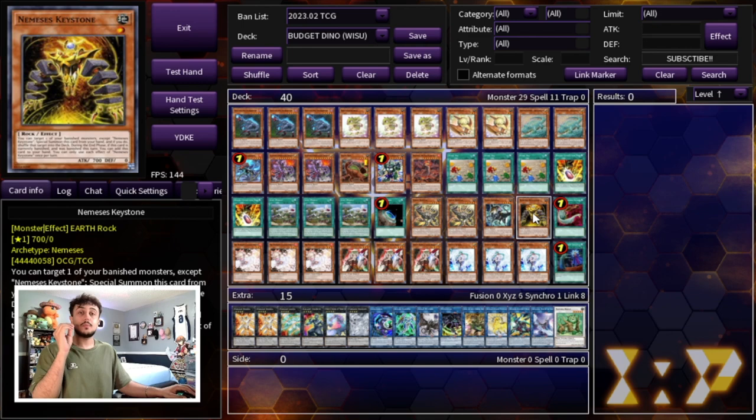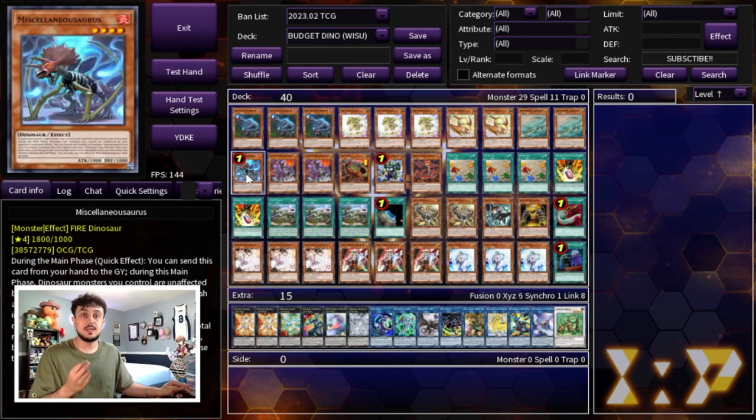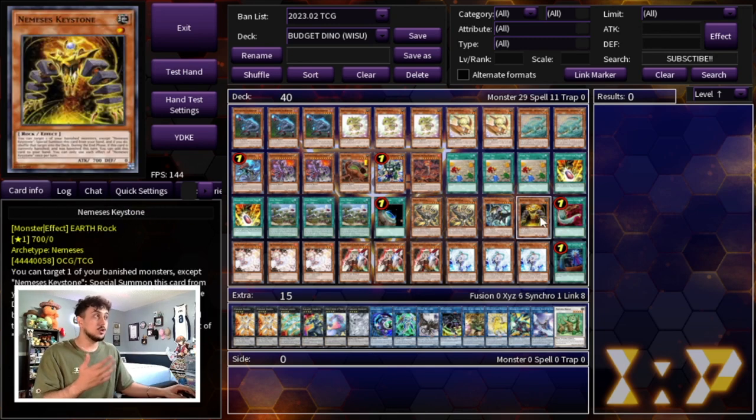Lastly we're playing one Nemesis Keystone. Keystone is insane — it's your level one that helps you get into Naturia Beast, and it recycles your Miscellaneous. So you're not just resolving Misc once; you activate Misc, activate Keystone, and get Misc back into your deck. On top of that, if you use this card as your non-Dino for Double Evolution Pill, it adds itself back to your hand from the banished zone in the end phase.